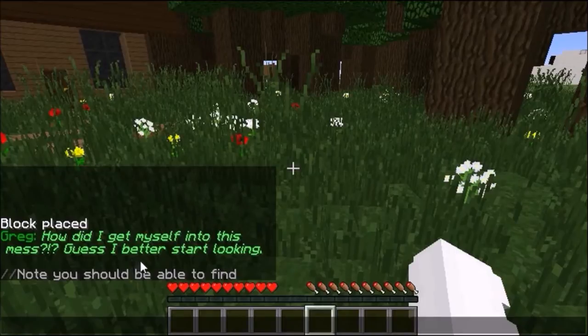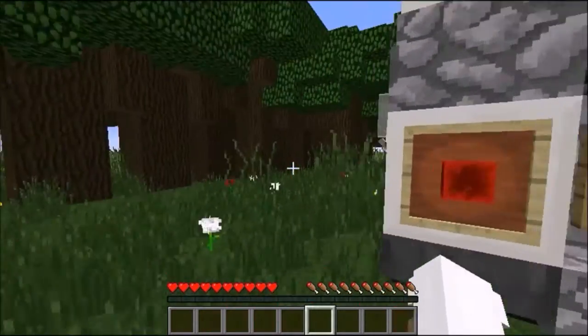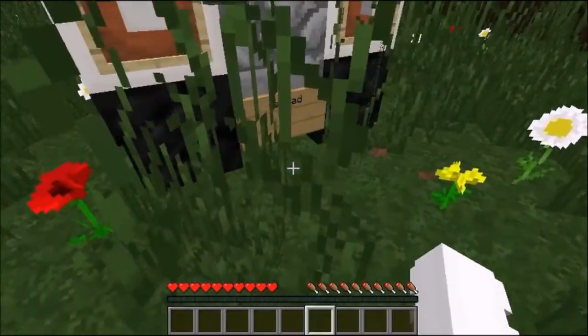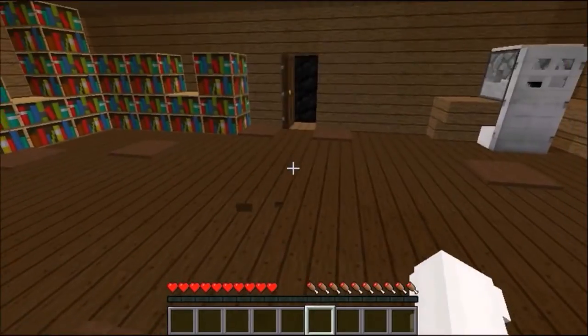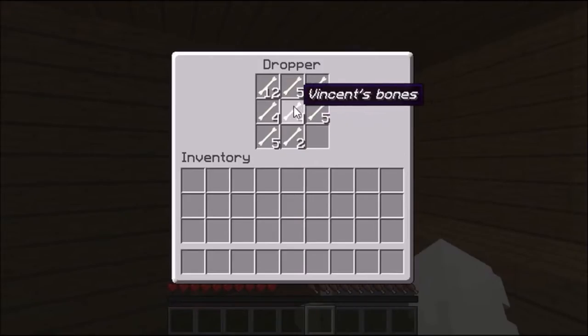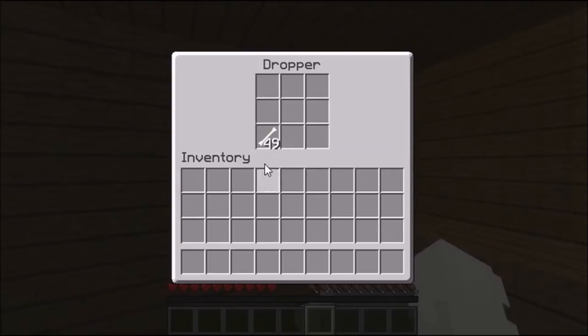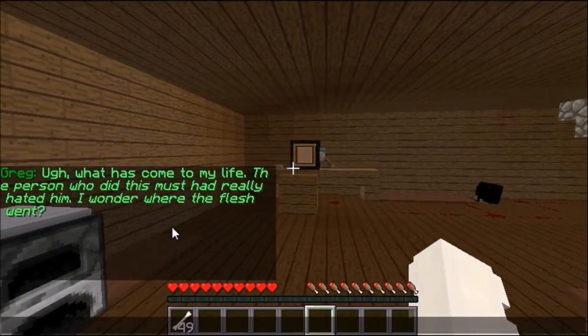How did I find myself into this mess? Guess I'd better start looking. We should be able to find four clues. Boom house — there's some chicken. Vincent's bones! What has come to my life? The person who did it must have really hated him. I wonder where the flush went.